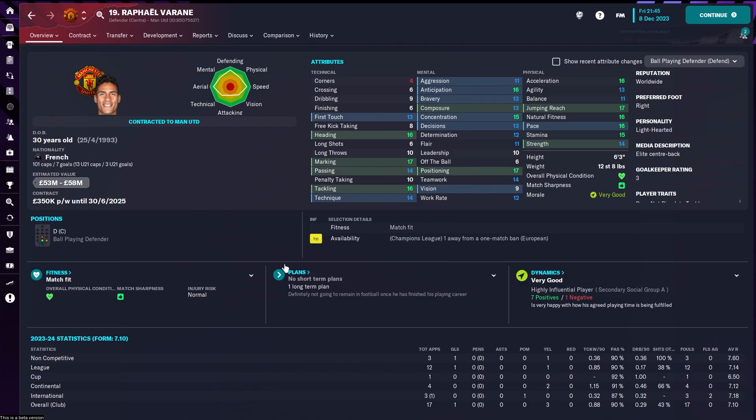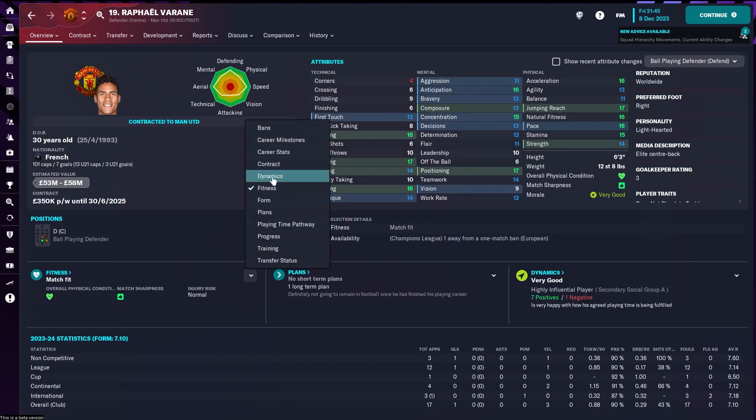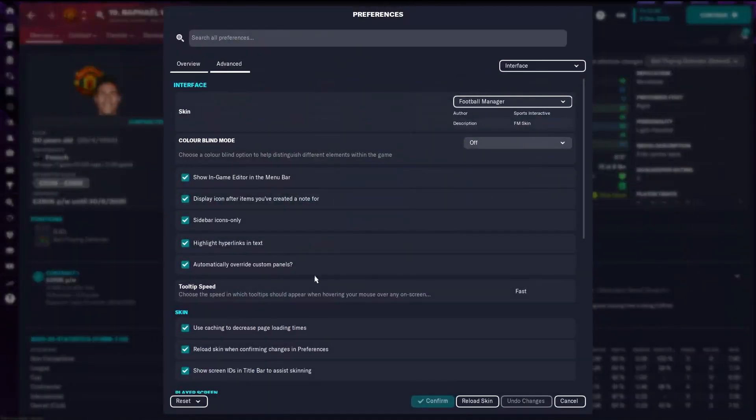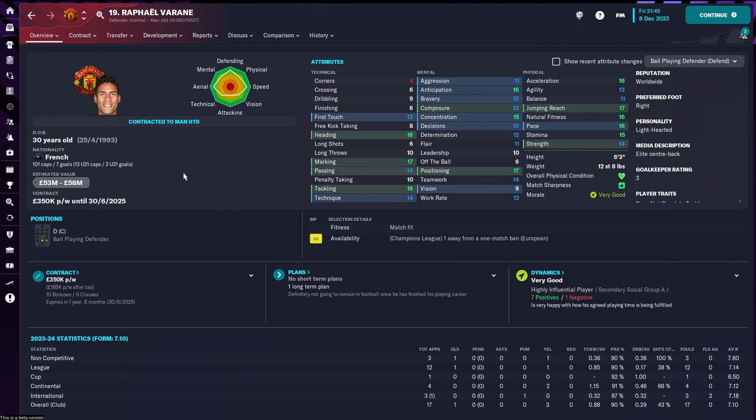Another tip: if you've got a custom skin, the panels will often change and reset. For example, you might set up a panel, play a game, go to another screen and come back and it's all reset. To make sure they stay as you want, head into Preferences and right here turn off 'Automatically override custom panels', then press Confirm. Now with your custom skin, these panels should stay as you want and not reset to the default one the skin has set.